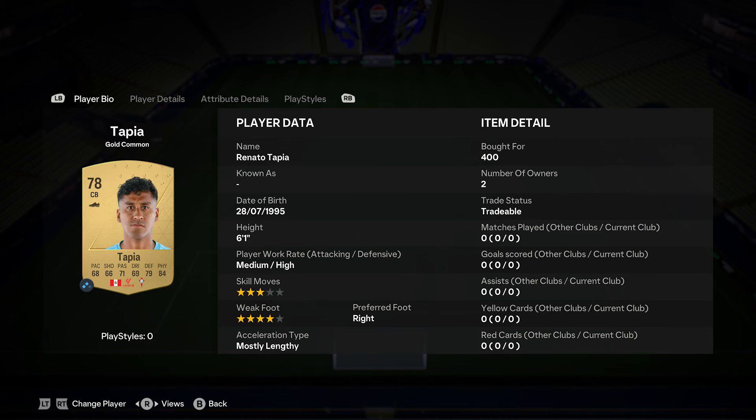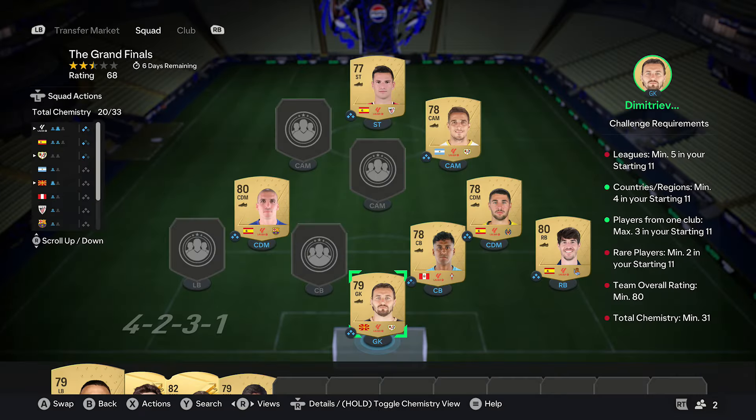These cards, you want to pick them all up for rare coins, but you don't need to copy them exactly, just copy the method. When picking up these cards as well, if you do use different players, do pick up players which are a similar rating.